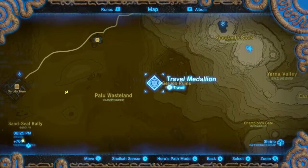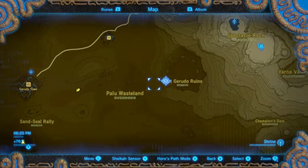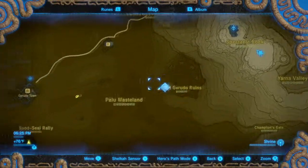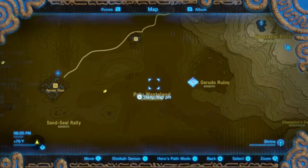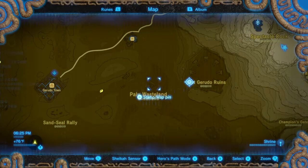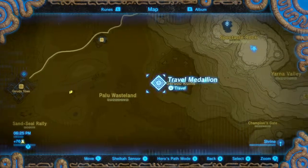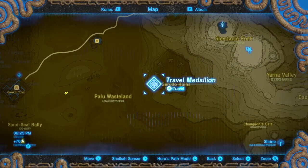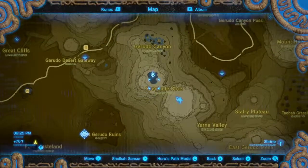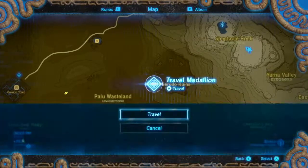Where the Seven Heroines are is like straight east of Gerudo Town. If you want to get there without warping, there's sand seals. I actually went to Patricia — she told me that you can knock out a sand seal by detonating a bomb near it. It's a great way to actually get one without having to sneak up on them. Alternatively, you can just jump down from either here or here, but where's the fun in that?